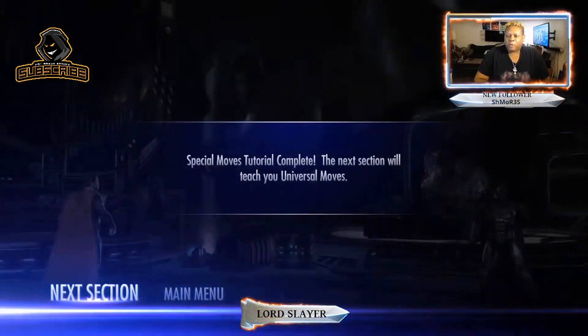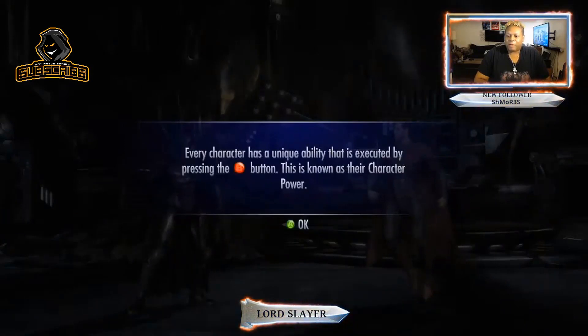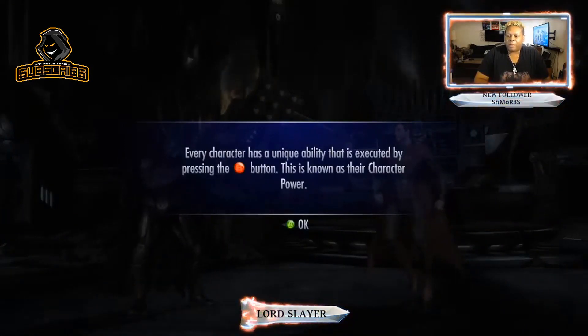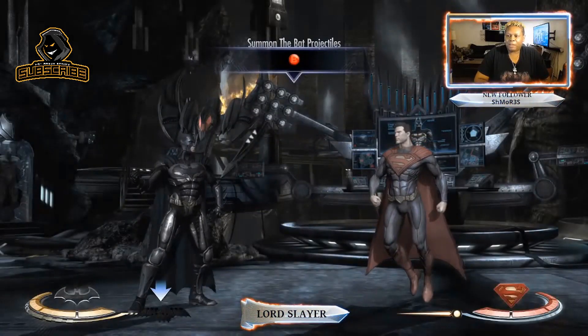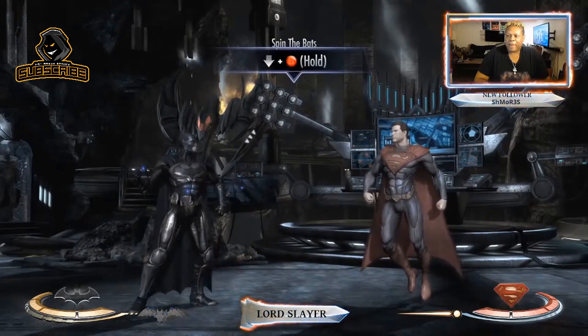Special moves tutorial complete. The next section will teach you universal moves. Every character has a unique ability executed by pressing B, known as the character power. Summon the bat projectiles. Spin the bats down in B.